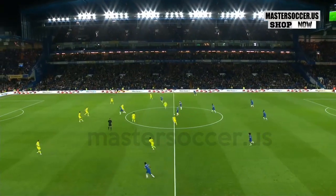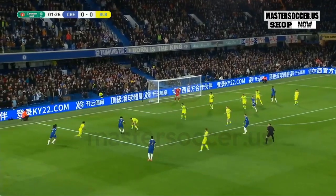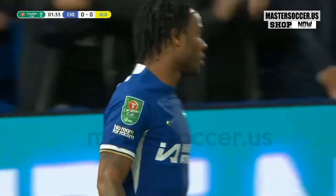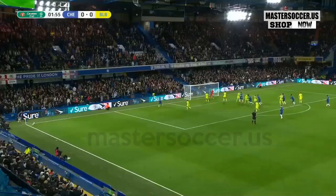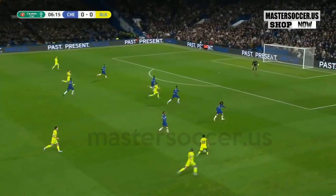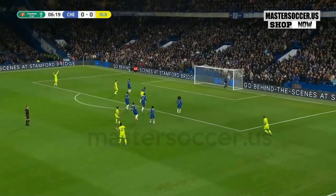We get underway here at Stamford Bridge. Sterling again looking to take on his man and it's behind for another corner. In the centre of the 18-yard box, in towards that near post, flicked on — Enzo Fernandes the closest one to it, though not the best delivery from Gallagher. A bit more room and support coming on the overlap if he wants to use it.